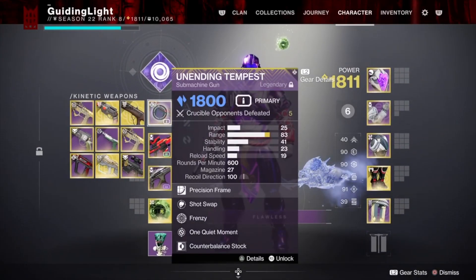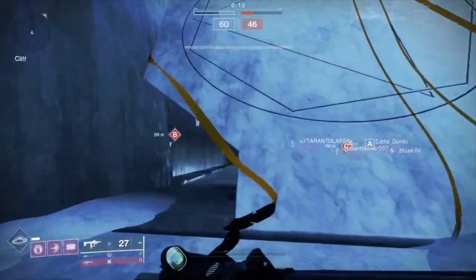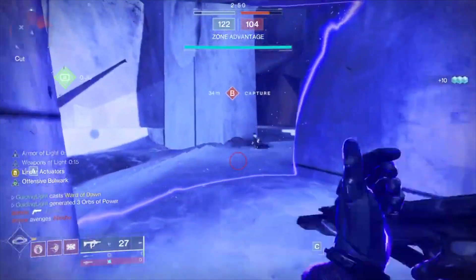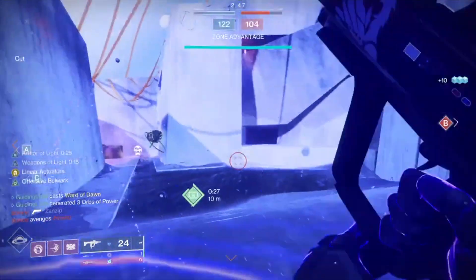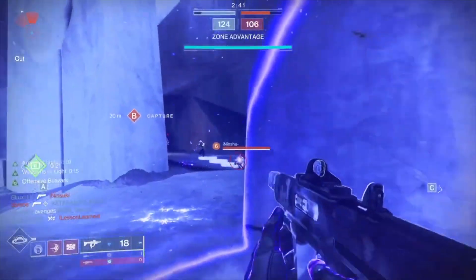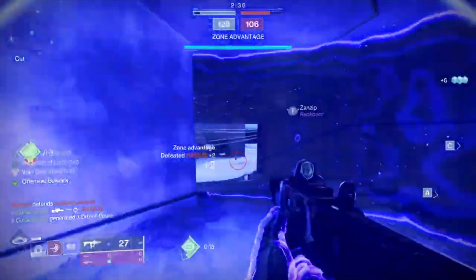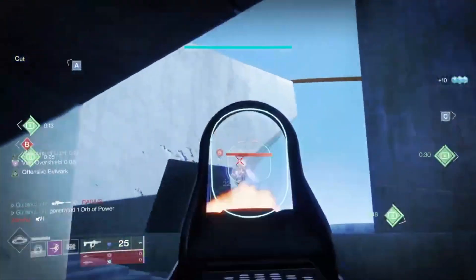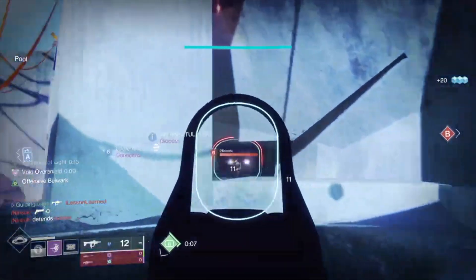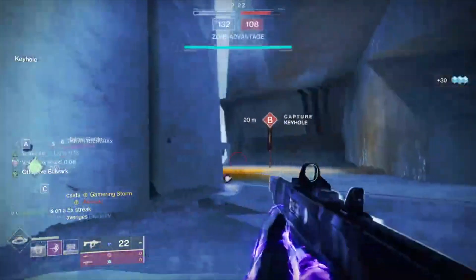I'm going to switch over to the other roll. This one actually has the Headstone perk on it, which is going to create Stasis crystals on the bodies. It also has a Stability masterwork. I liked this one a lot better - not just due to Headstone creating those Stasis crystals on almost every single kill, but it almost felt like it had Target Lock on it because I was able to get so many headshots, even when people were in the air. I found this weapon to be much more aggressive, with a steadier reload time, and I could do more damage overall.